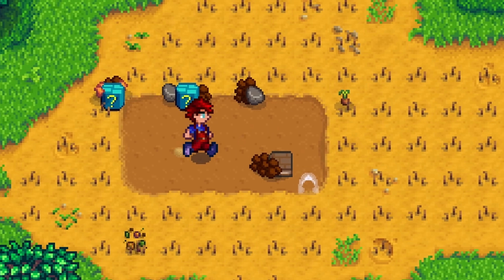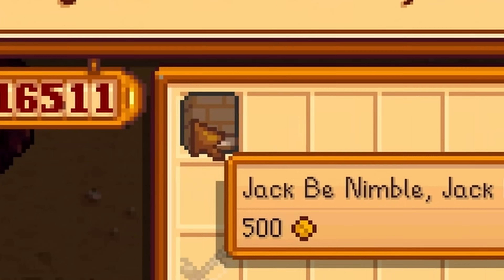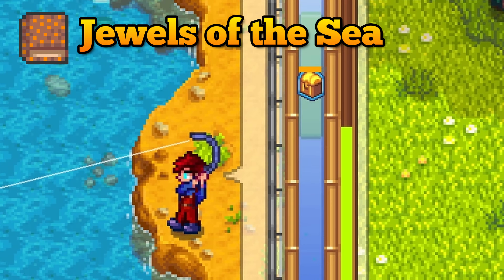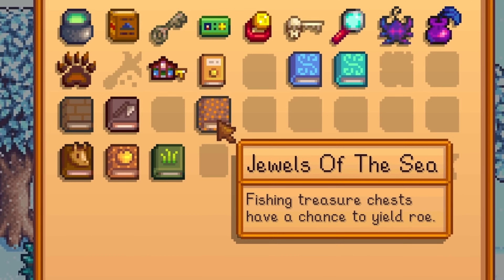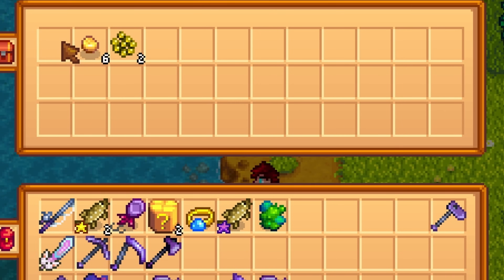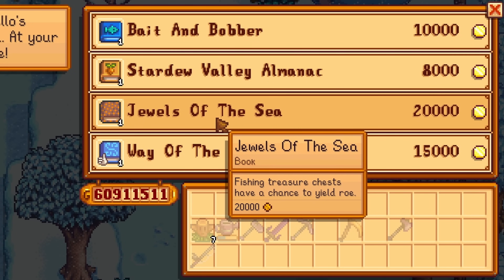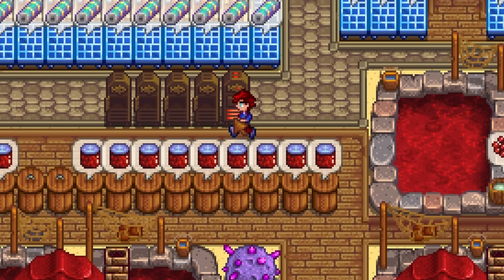You already know that you can get treasure from fishing, and with the latest update we can now get golden treasure with better loot. The Jewels of the Sea book will give you a chance to get fish roe from treasure chests. Not that useful but required to complete the collection. Buy it from the bookseller for 20,000 gold. You can only use it once so if you have any extras trade them in for the jellies used to craft the fish smoker.